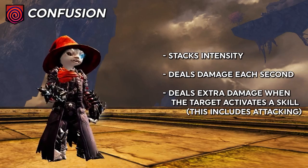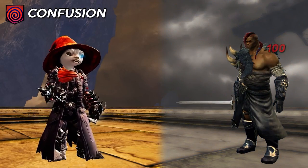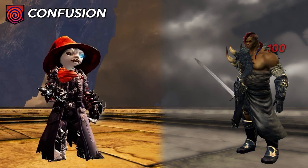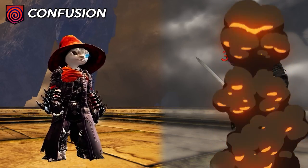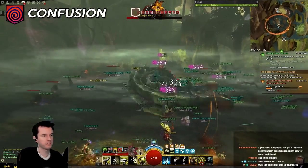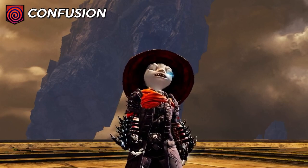Confusion has two components. First, it does damage each second like a standard DOT, though this damage is typically quite low. Second, it deals a much higher burst of damage to enemies that activate any skills or attacks while confusion is on them. This means a fast-attacking enemy can drain their own health bar rapidly. In PvP it punishes enemies who aren't paying attention; in PvE it is very good against bosses with rapid attacks. Mesmers are known for having many ways to utilize confusion, but others have some access as well.